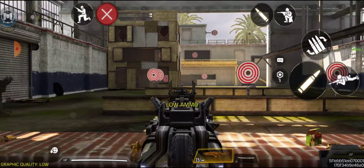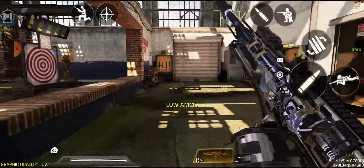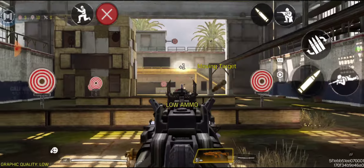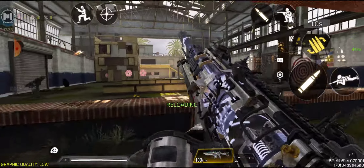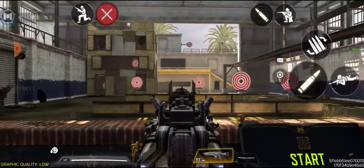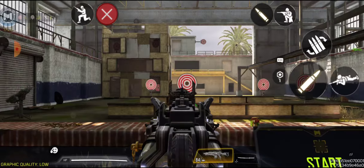That's the problem with some of these mythic guns — their iron sights are just like, whoa. But this one is way better than the default version. And honestly, it's similar to the one they dropped in the Battle Pass. So if you have the Battle Pass Holger, that's a pretty good iron sight. But this one is slightly better, I think, because when you're aiming at your target, you can see what's left and right, so you can track easily.